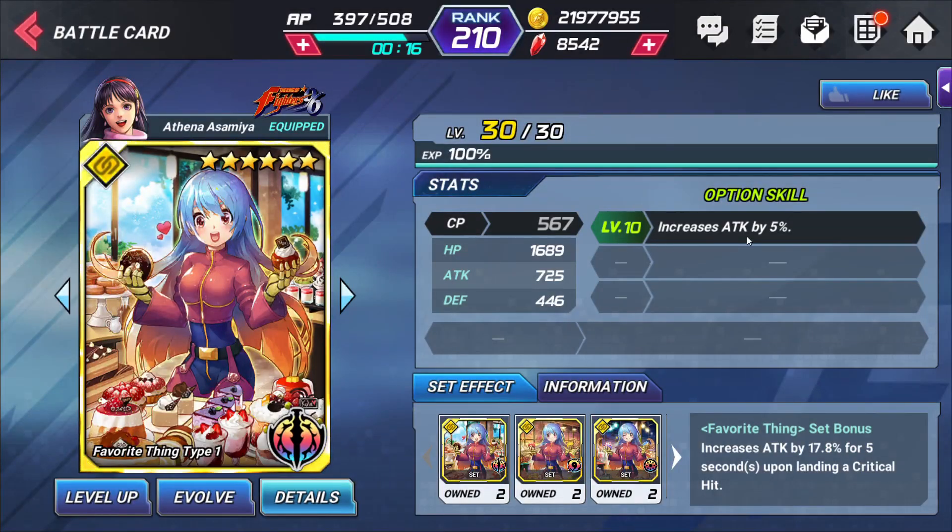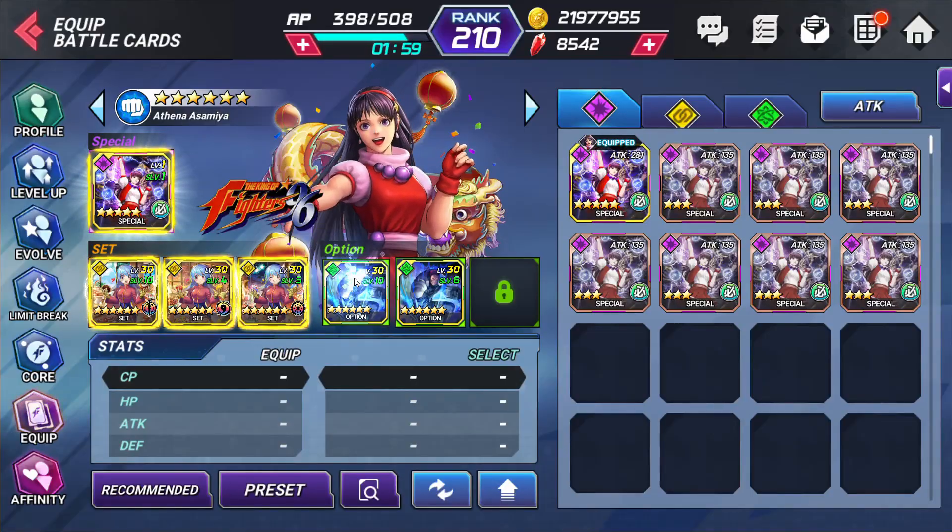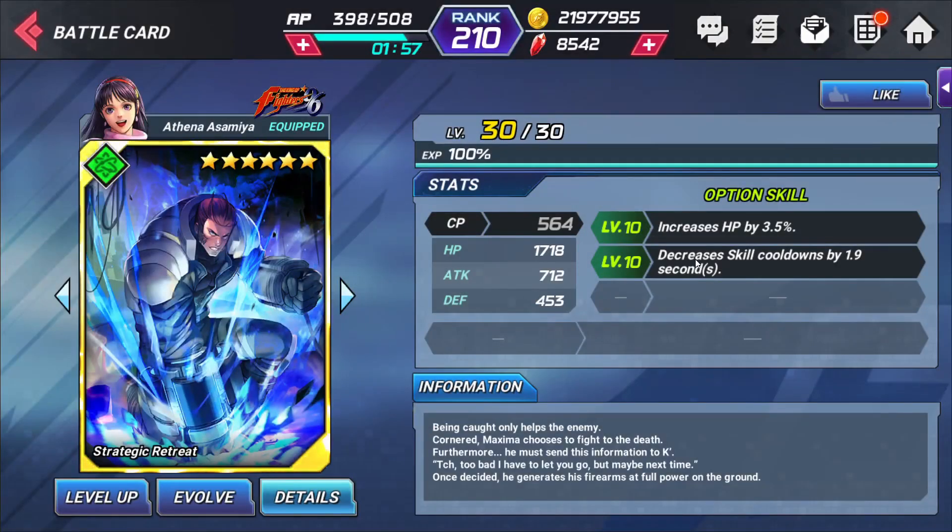This is a level 10 card here which increases 5%. You get three of these cards; if you have all three it gives you 15%. They're not all at 10 but they're still ranked up pretty good. And then we get an extra increased attack by 17.8% by having all three of these together as a set, which is pretty awesome. And then we have these two cards here to decrease our skill cooldown, which is very important to keep going through our skills, and to increase our HP so we can give her a little extra life.